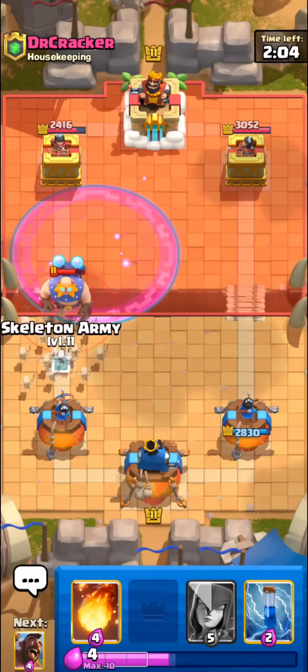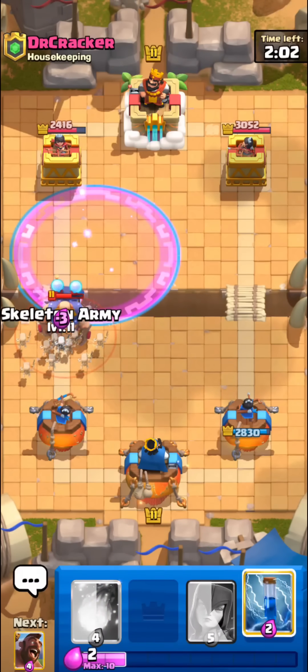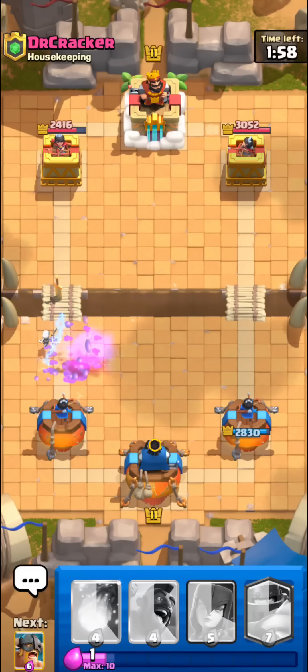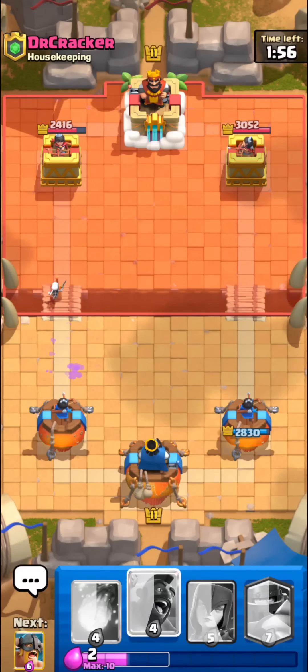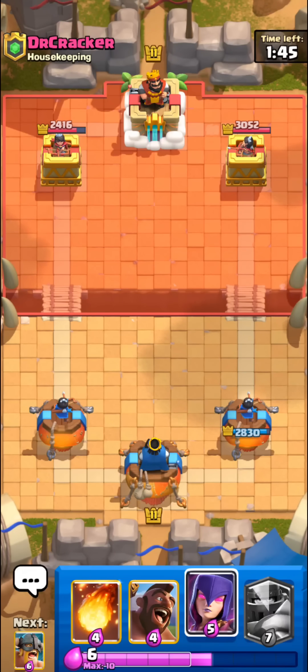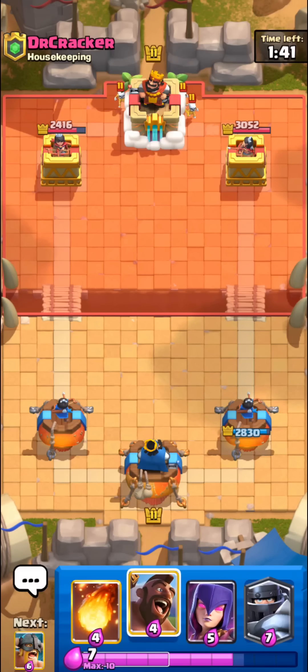I'm gonna try a special trick — going with skarmy plus zap there, and it worked out super well killing the e-giant fully. Basically when you zap the e-giant for the 0.5 seconds it's stunned, it won't actually zap anything back. That allowed our skarmy to do way more damage to the e-giant than it otherwise would have. Without that we probably would have taken like a thousand damage.